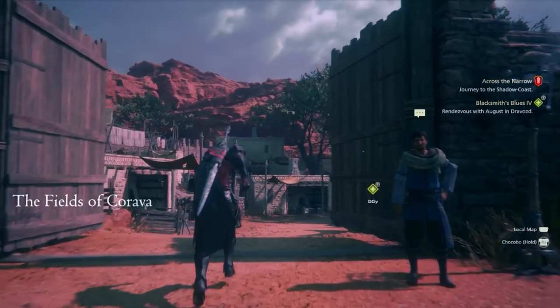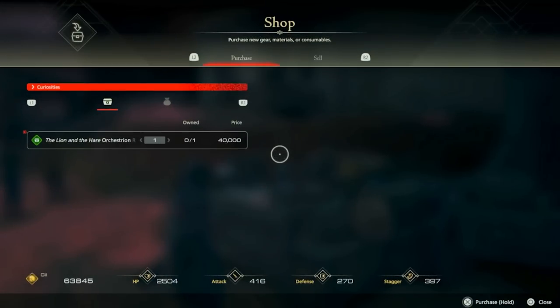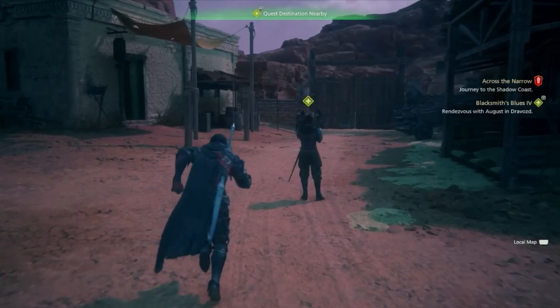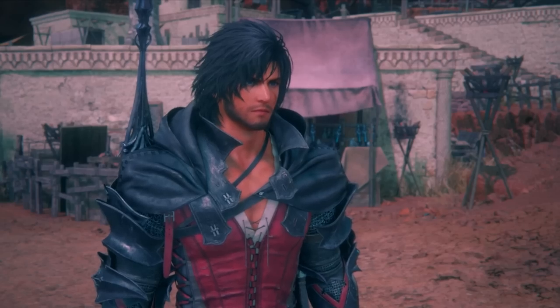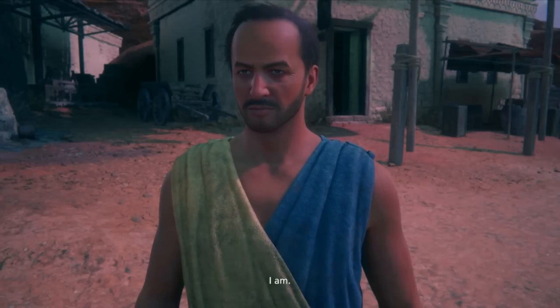Once you're there, head towards the quest marker, which is right through this town. Don't forget to stock up on potions for this fight, because this is going to be a multi-layered fight, and there's a shop right here that you can get them from. Then go ahead and approach August. What you're going to be doing is fending off the Akashic that is going to be attacking the area.